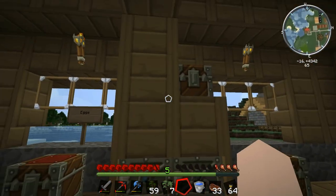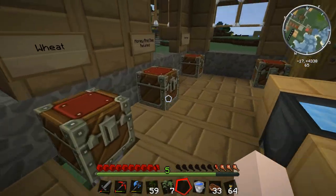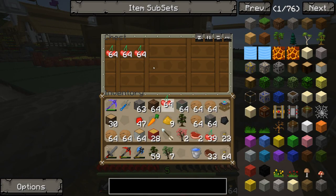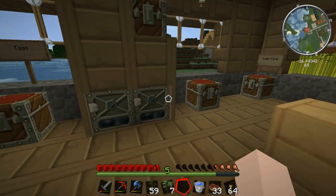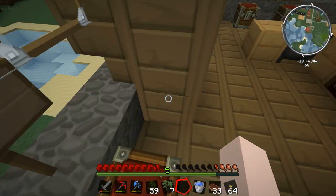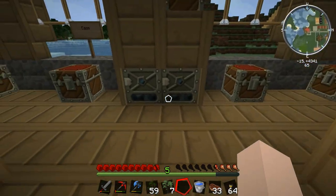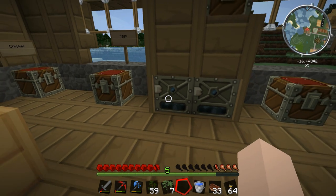I've got a chest up here with bottles, bones, and bowls in it because I might need those for certain recipes. I'll empty these cherries into the cherry chest as well. I've got an empty chest I haven't put a sign on yet, and we haven't hooked up our eggs — we can do that this episode.